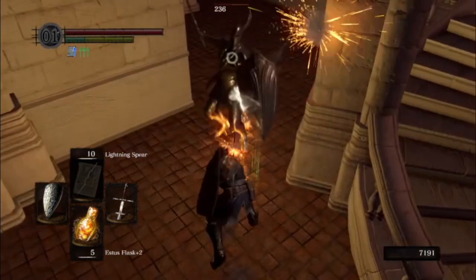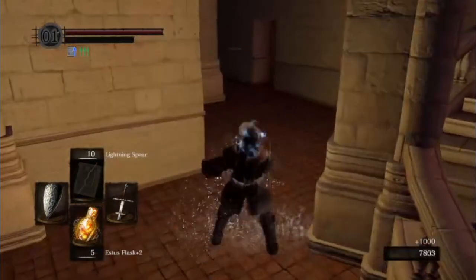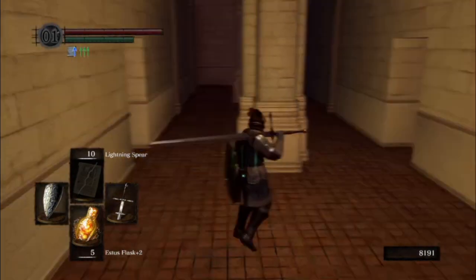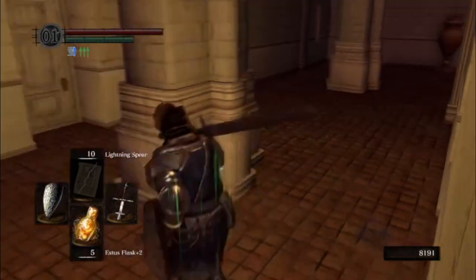For these silver knights, one hit or two hits will kill. There are not very many weapons more powerful than a two-hander. This door is locked, we can't go through it, but there's silver knight armor on the other side.